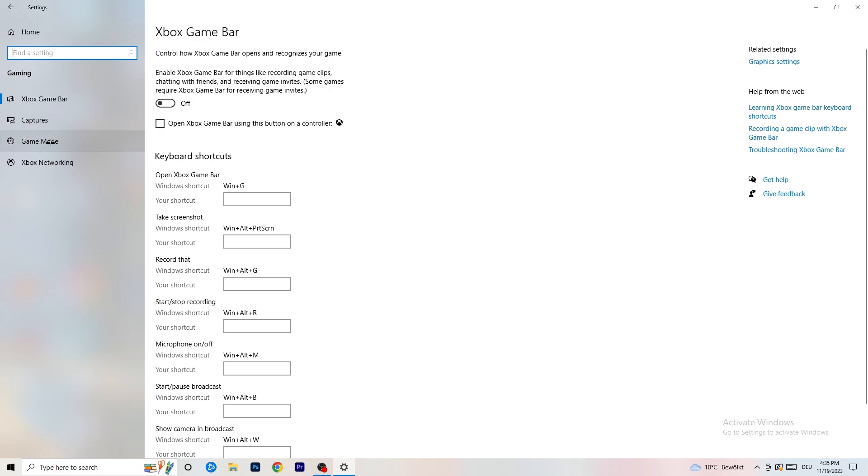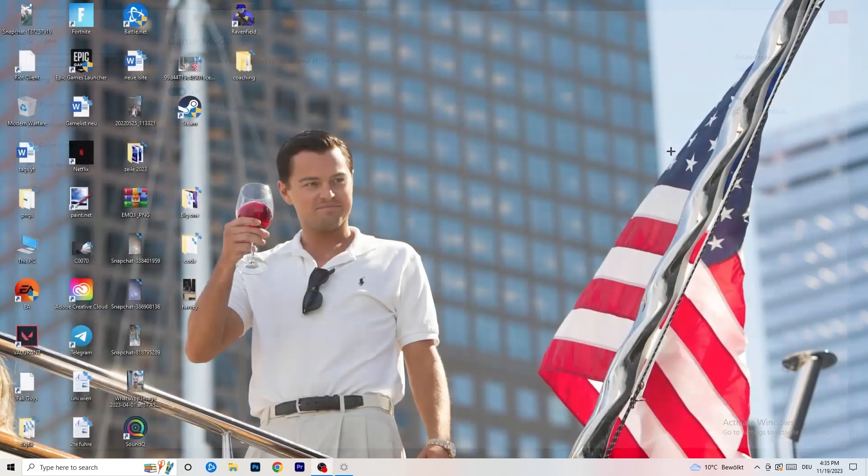Skip over Captures and go to Game Mode. For this one I can't really tell you whether to turn it on or off — you need to check it for yourself. For me it works better with it on, but for other people it works better off. Just turn it on, check it, turn it off, check it, and stick with whichever works better for you.